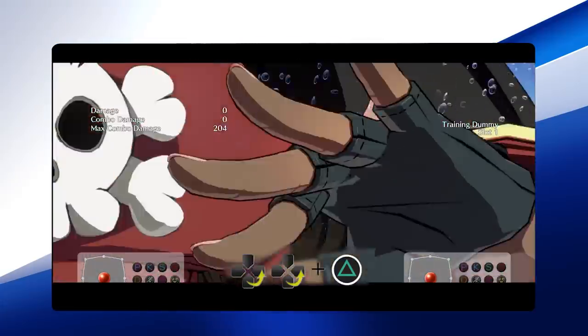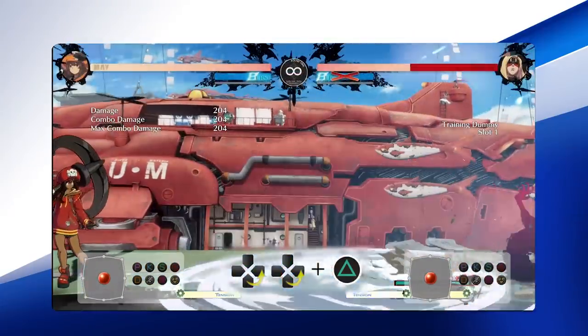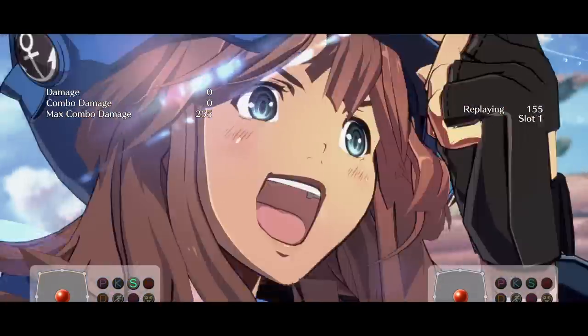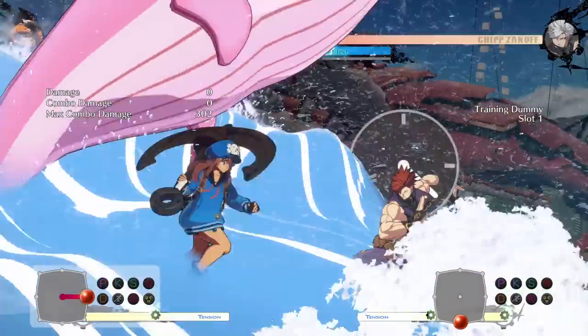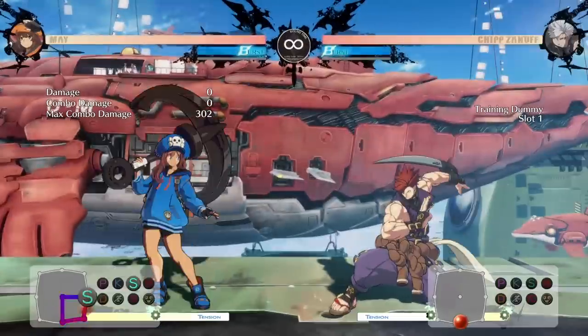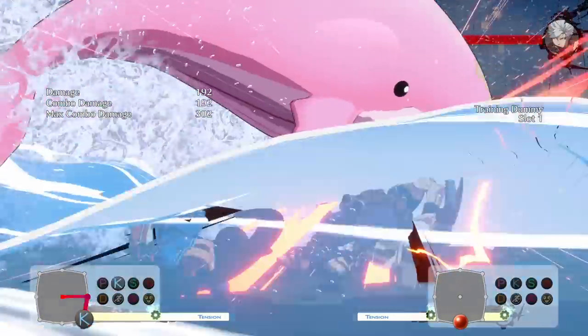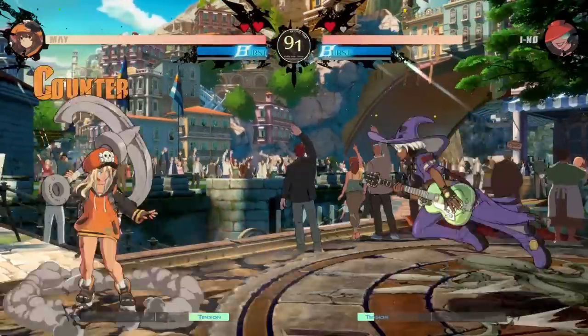In her Great Yamada Attack Overdrive, Mei sends a giant pink well to fill the screen and delete health bars along the way. This overdrive has no invincibility and very slow startup. It can be used as a hard call-out anti-air when Mei's back is to the corner, but it is primarily used when Mei has 100 tension, so you can Roman Cancel after activating the overdrive and present the opponent with a mix-up as Yamada is about to hit, resulting in massive damage.